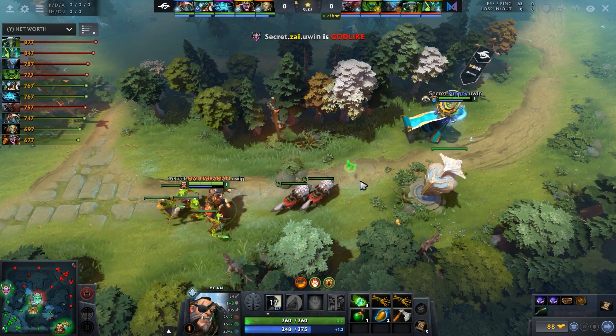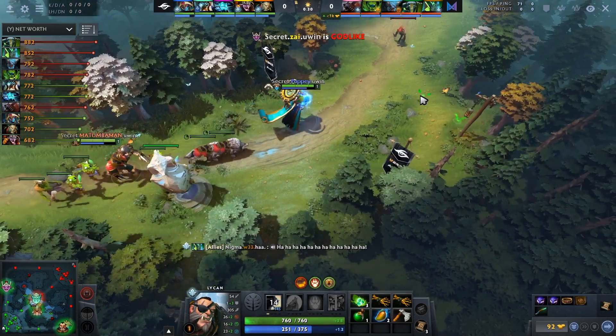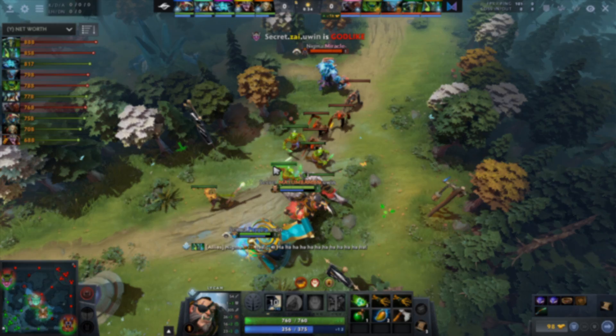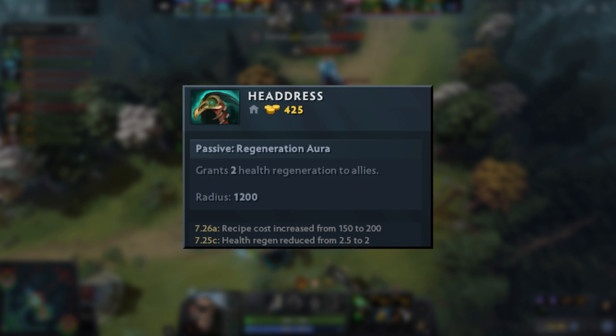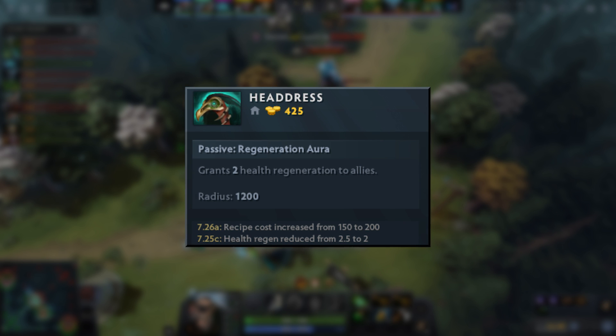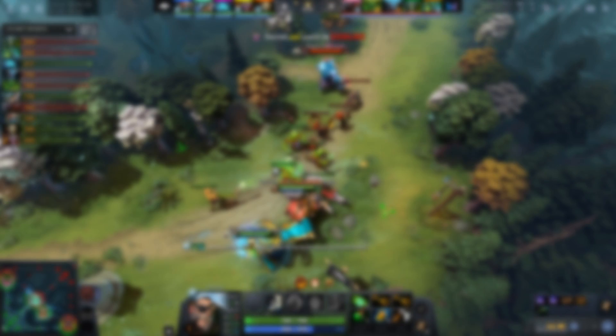The reason you're not buying Headdress anymore is that it got nerfed quite a bit. The item went from 2.5 mana regen at 375 gold to now 425 gold with only 2 regen — far, far worse. It used to be great because you'd build it into a Helm of the Dominator, but you don't have to do that anymore.